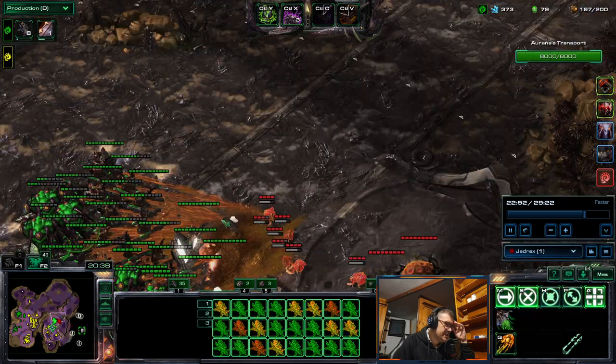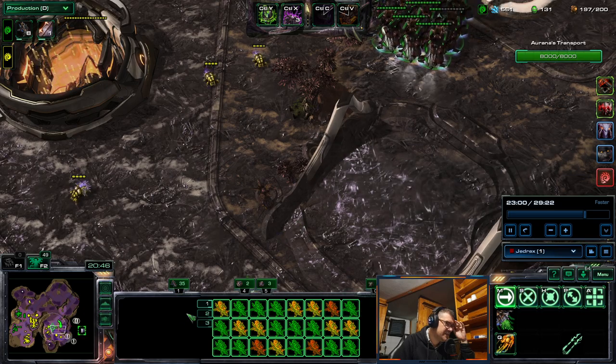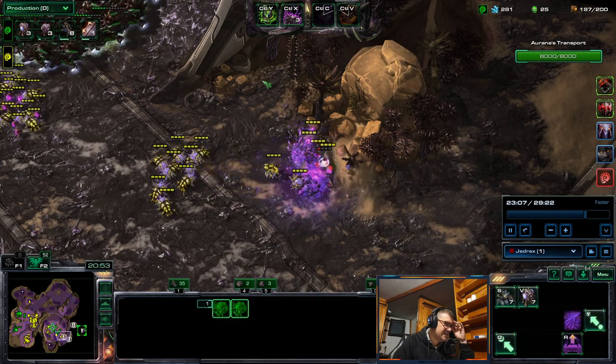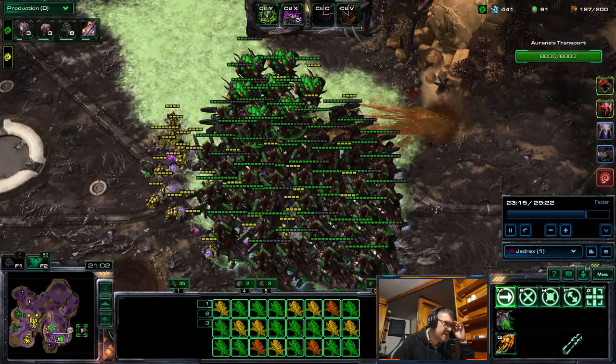Look at this energy blast — her Leaping Strike, Psionic Shift, and the auto-attack dealing 200 damage. So that's a lot of damage. And she's nominally the tankiest hero, having 5,000 HP.